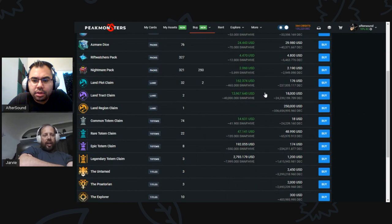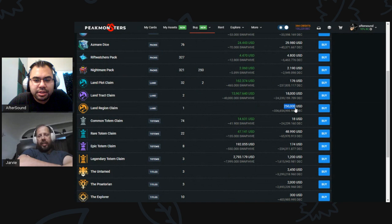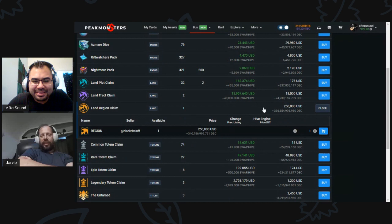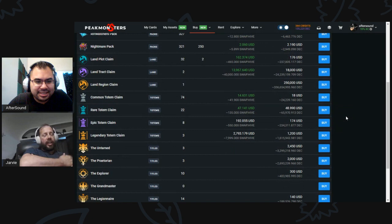There are no regions presently on Hive Engine. Is this a good deal — 250K for a region? You can get a tract for $139 or a plot individually. Region at 250 a plot seems amazing if you want them all together and the guarantee of a castle and 10 keeps and all that stuff. It's definitely been way higher in the past — up to a million dollars or $750,000 was the highest purchase of a region.